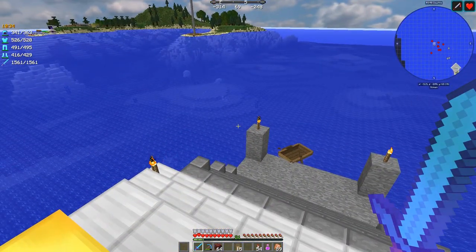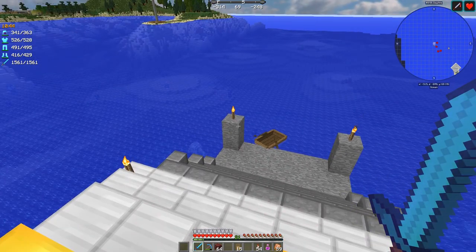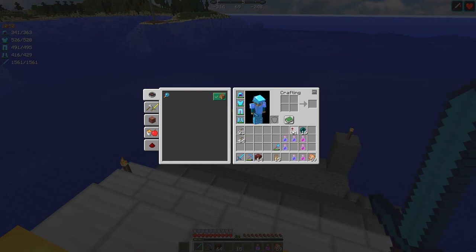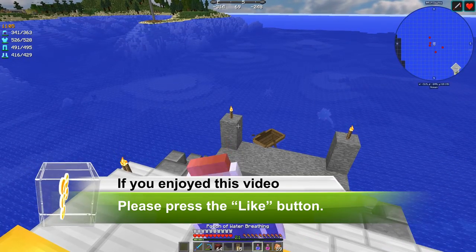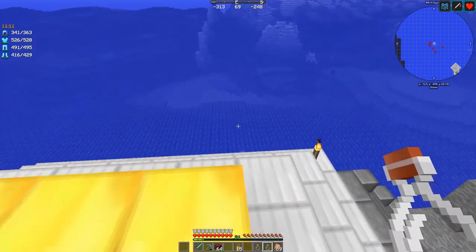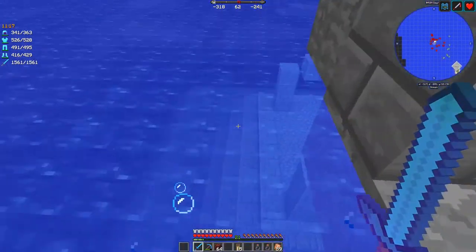I'm ready to go. I just put Depth Strider 3 on my boots — it cost me 9 levels so my 30 levels dropped to 21. I've got water breathing potions. I don't think I need rockets, so I've gone for Strength 1. Definitely keeping the water breathing. I'm going to guzzle them and then go play downstairs. The video is getting a bit long so I'll probably do this as a time lapse.